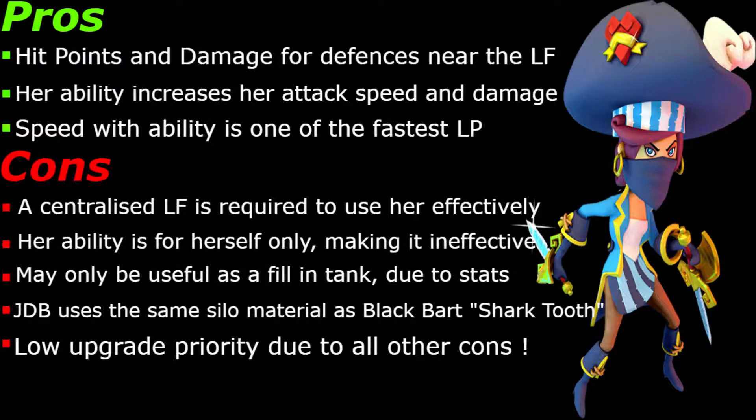Her ability is for herself only, making it ineffective. It's quite selfish — there's not much to her. She doesn't spawn any troops with her, which is something I'd like to see. There's not really much you can do with her ability; it's very selfish. You hit the ability and she's a melee type of legendary pirate, which means close up combat. And she's going to die — she's got no suitable tanks in front of her.